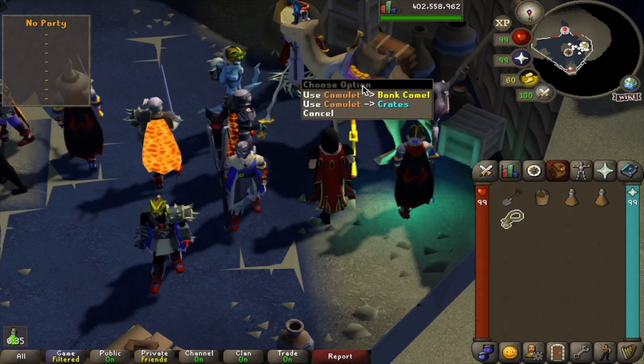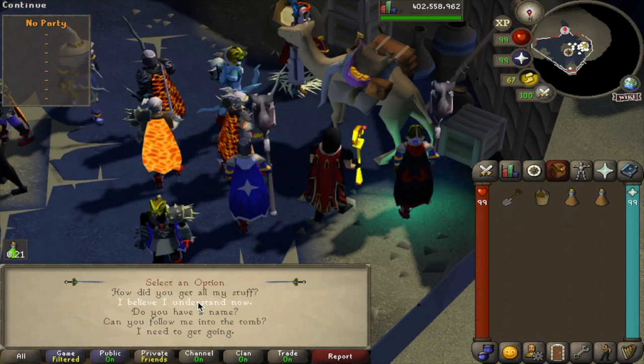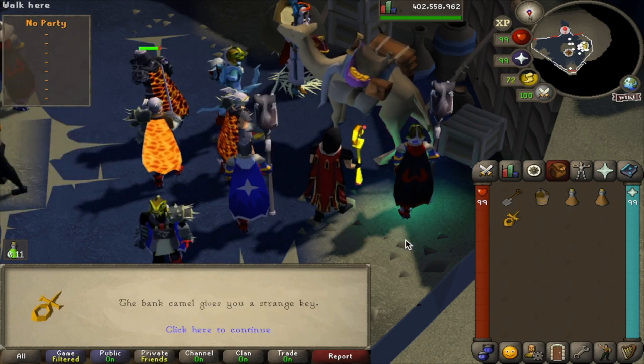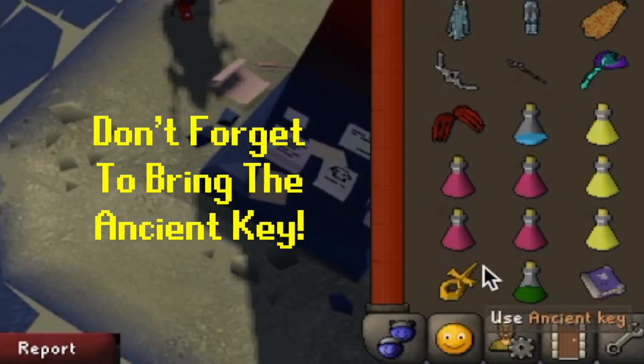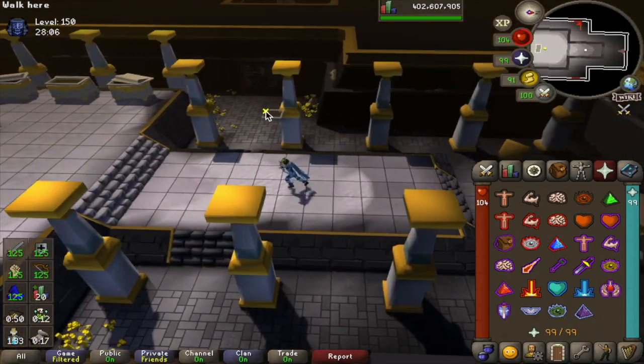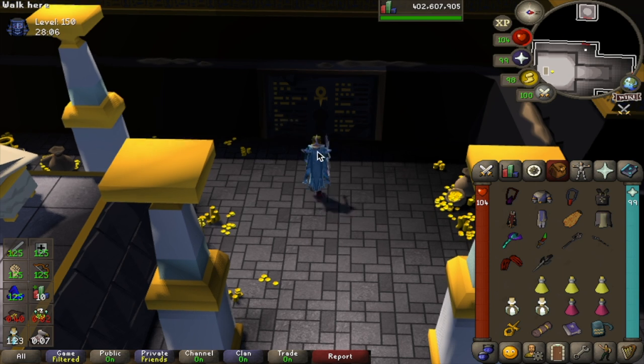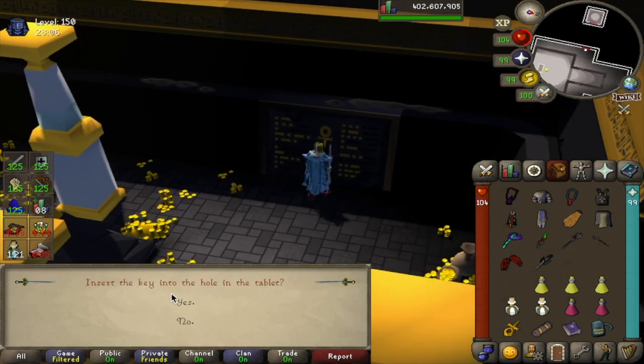After all that, use the Camulet on the banked camel again. Select the option "I believe I understand now," and after you finish the dialogue he should give you the Ancient Key. The last thing you need to do is another raid. Once you make it to the end and you're in the rewards room, head over to the Strange Tablet, use the Key on it, and just like that, you can loot the chest and get your mask.